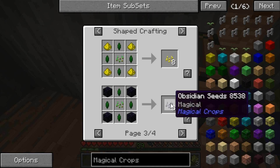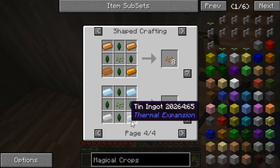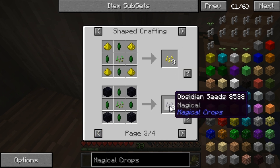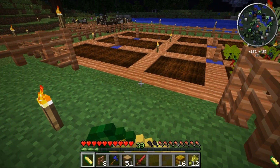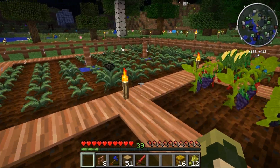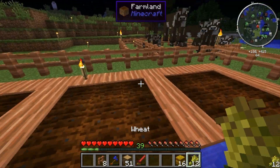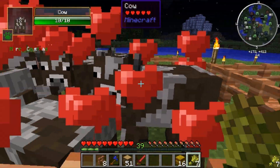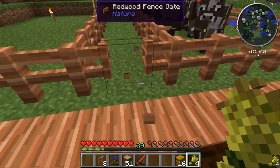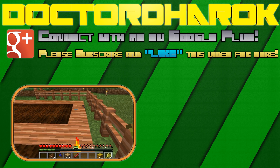The important ones from the next tier are redstone, glowstone, and obsidian seeds. But I don't actually have glowstone or obsidian yet, so I'll have to go obtain those. What do you guys think — have you tried the Magical Crops mod? It's personally one of my favorite mods, and we're definitely going to continue expanding this. This won't be the last we see of the Magical Crops mod.